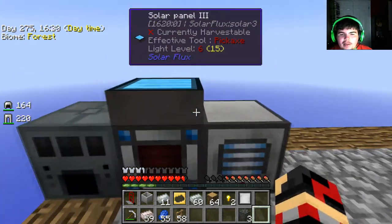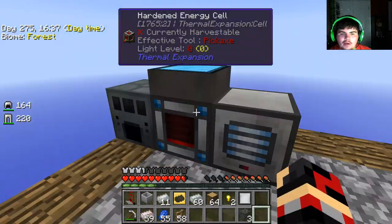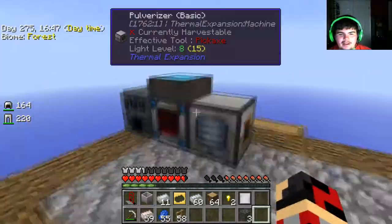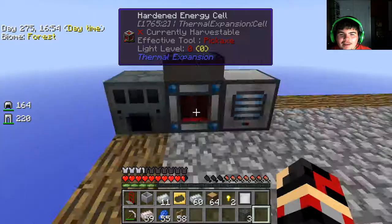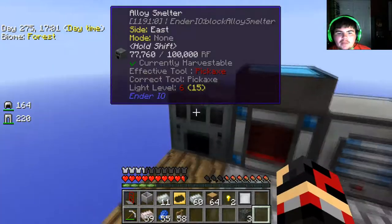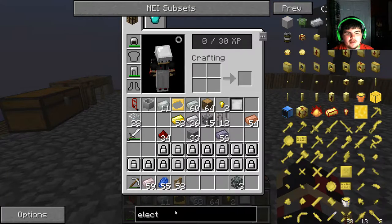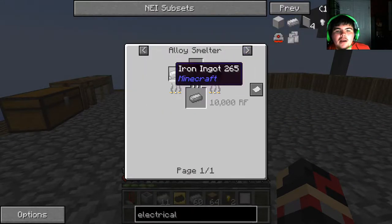You can see it can only power like one or two machines at once, so I'm trying to get more solar panels up to increase the output. I'm talking like a doctor now — trying to up what it can create. What I need to do now is make electrical steel — E-L-E-C-T-R-I-C-A-L — in order to do that you need an iron ingot and pulverized coal, which is why I asked Aaron to pulverize that coal.